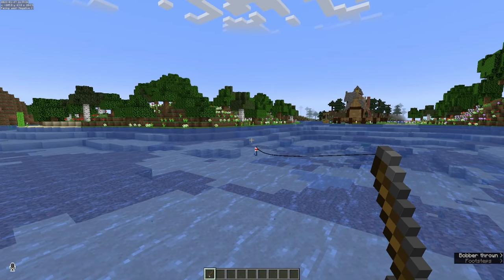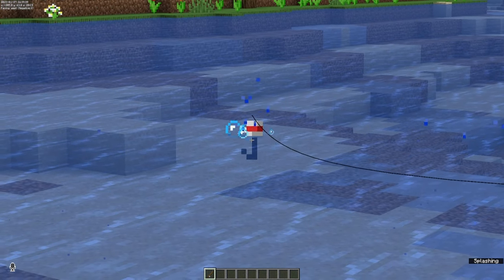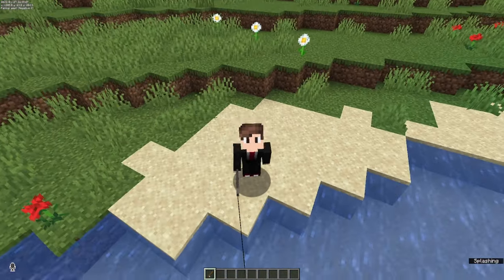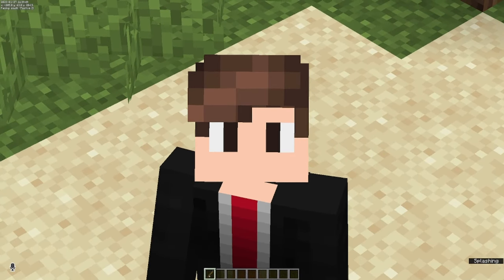Leather can also be obtained from fishing because leather is a part of the junk side of fishing loot. I highly recommend having Luck of the Sea on your fishing pole while you're doing this.